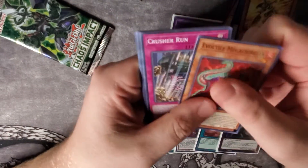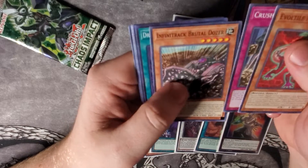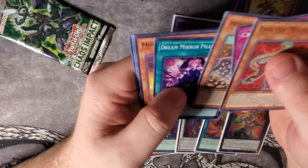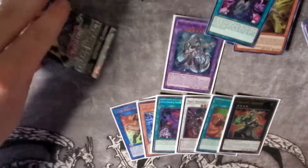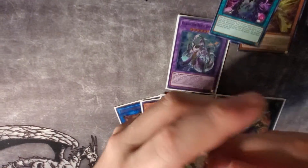Evil Eye Mega Sria, Crusher Run, Infinitrack Brutal Dozer, and a Dream Mirror Phantasmos. Monster Express. Okay, last pack — I don't know if you can still pull a Prismatic after pulling your two secrets, but we'll see.